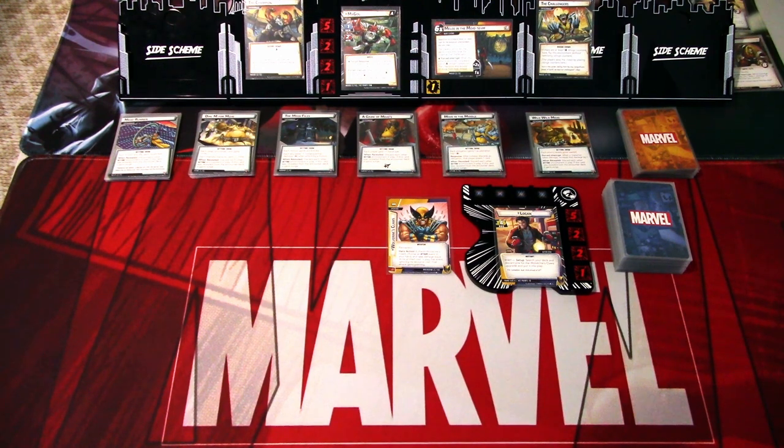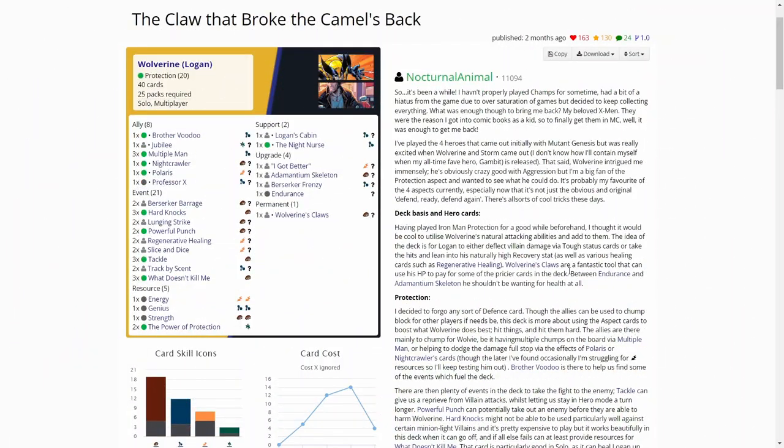Let's look at what cards are in the deck quickly so you get the feeling of the deck. Let's hop over to marvelcdb.com. I won't go through the deck list in detail, but I will add the deck list link to the video description if you are interested. The deck is made by Nocturnal Animal, it can be found on marvelcdb.com, and it is called The Claw, and that broke the camel's back. It looks interesting and works pretty okay in true solo, but can also be used in multiplayer.